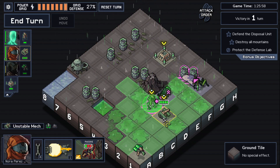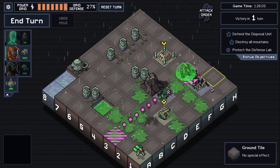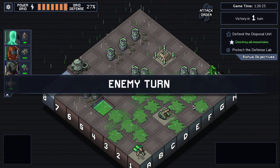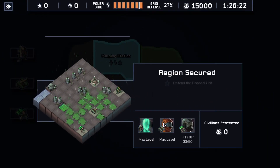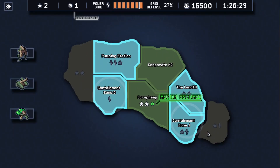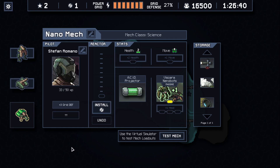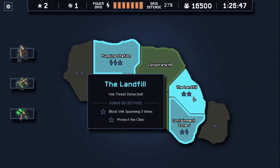Actually I could have killed this one. 100% success — that's the number CEO Sing likes to see. Yeah, easy enough. I'm going to keep the core.